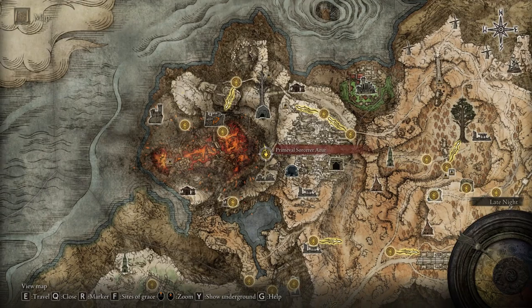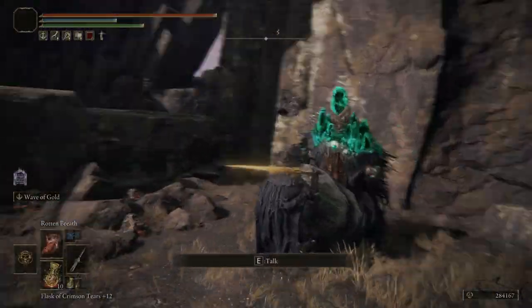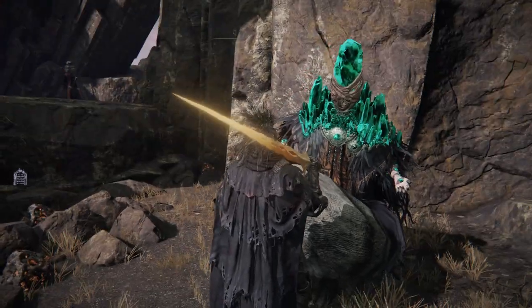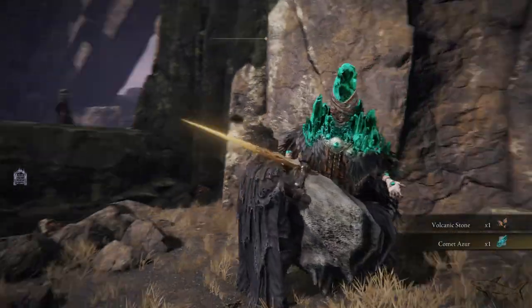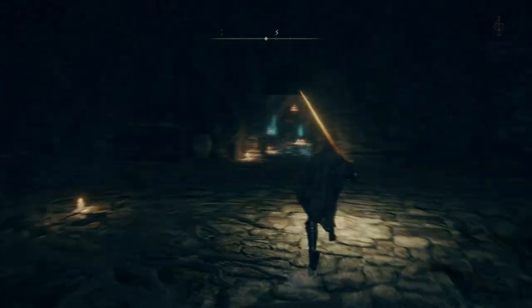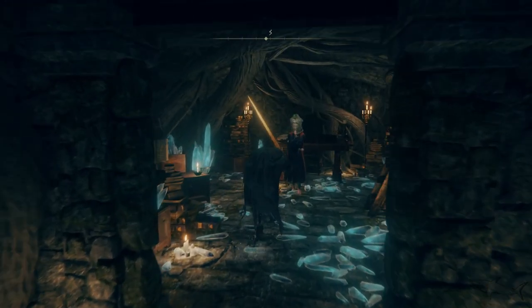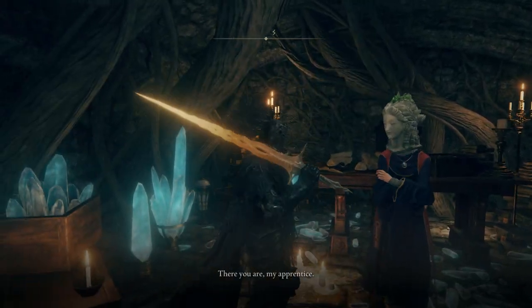Now the first thing that we have to do in order to get that armor set, it will be to go right over here to the Primeval Sorcerer Azur. This will be the place where you have to take the spell Comet Azur, one of the best spells in this game. If you don't know how to get there, I already have a video on my channel how you can reach Volcano Manor and how you can get the Comet Azur. But probably most of you already know how to be there.